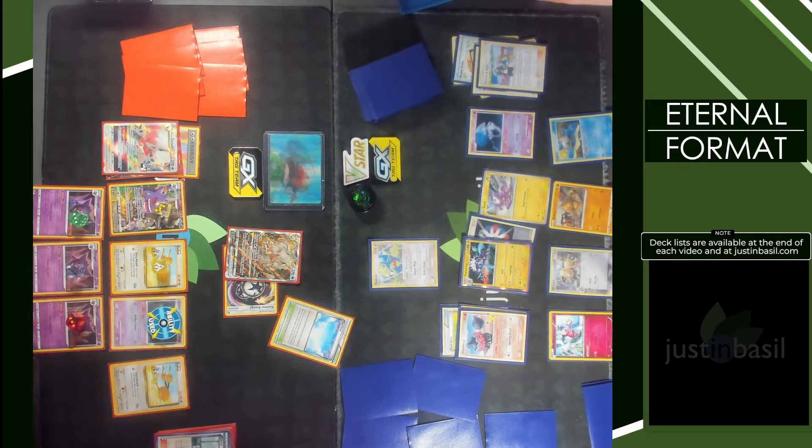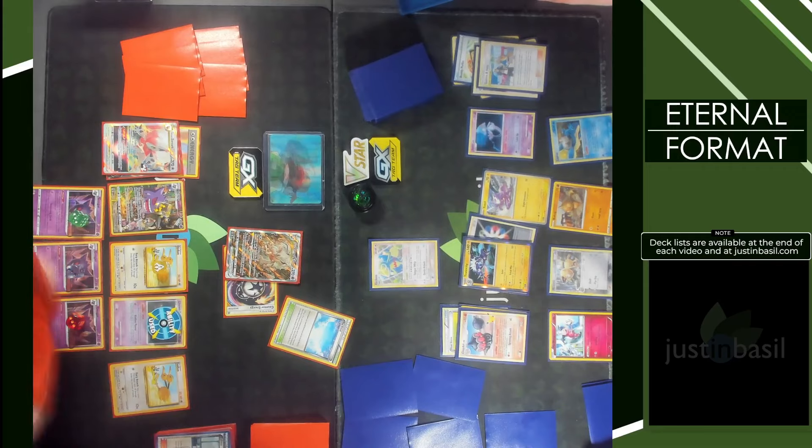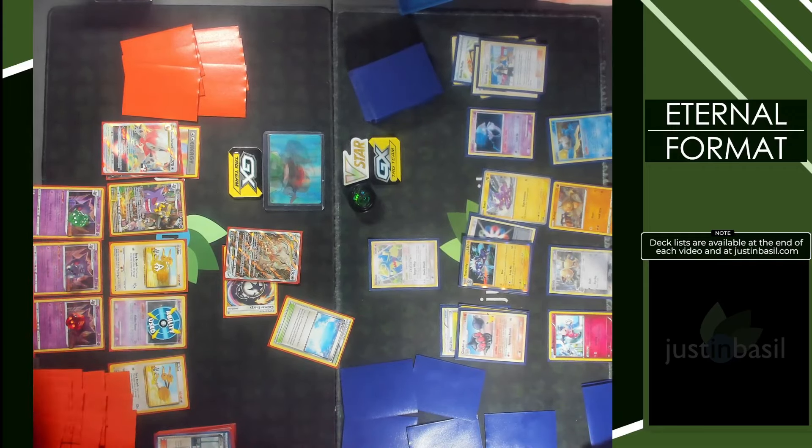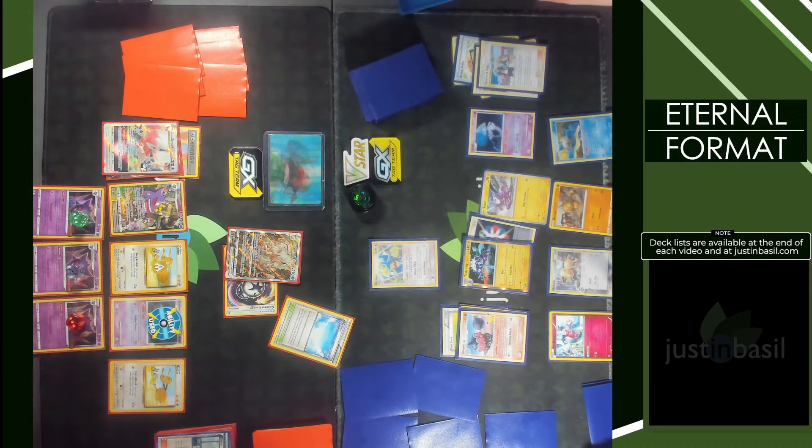You've got the Gengar squad, the Gengar gang — yeah, Gengar, his pet birds, his rune symbols, and then the ghost that haunts him. Three, six, nine, twelve, fifteen, sixteen. What does Lapras do now?